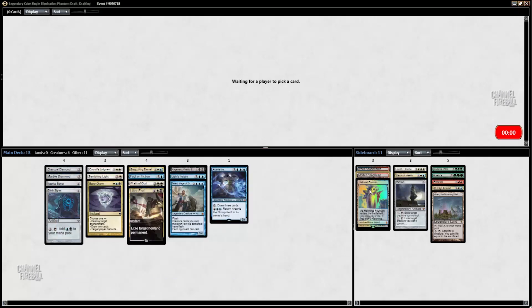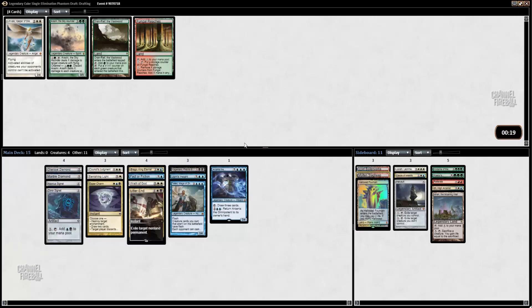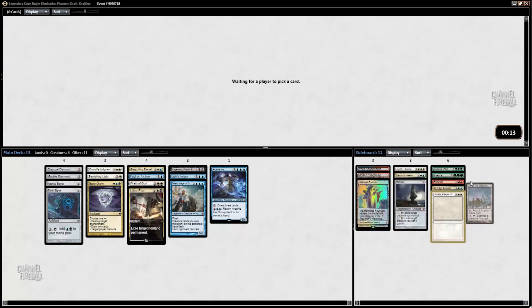I would like to pick up a Fetchland for the Hallowed Fountain. Here I'll take Linvala — another card I'm not really looking to main deck. I want Teferi into Arcanis. I just want that to happen. Let us live that dream, folks.